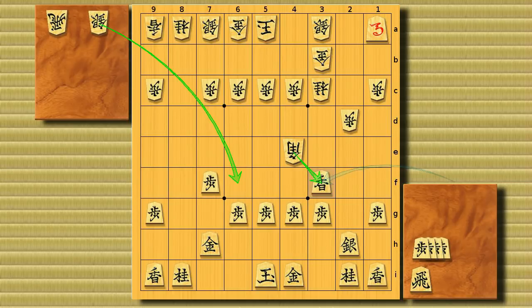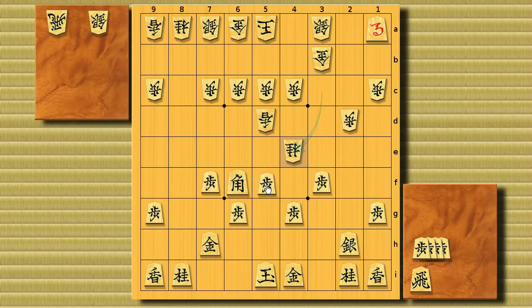In this video we're going to cover B3f taking the lance. Black will recapture, and then white drops the lance to 5d. To protect it, black might try a bishop drop, for instance. If he does that, white will add a piece to 5g with a knight. Here's a very good pawn push to 5f. If the lance takes it, black is fine — it's as if the pawn has moved backward.